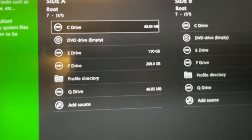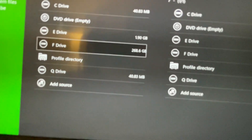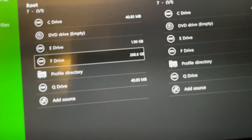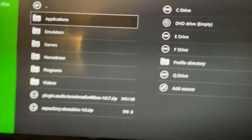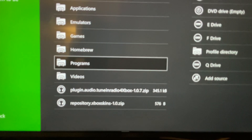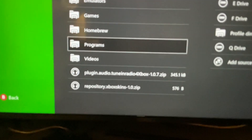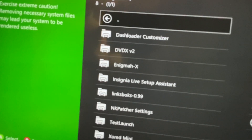I'm going to go to my file explorer here, and you see that I have an E and F drive. I saved it to my F drive, so I'm going to go there. If you soft-modded with your original hard drive, you're going to only have an E drive. In my case, I'm going to go to the F drive. We're going to go to programs — I'm sorry, my camera skills aren't that great, I'm recording with my iPad right now, so it's kind of unwieldy. So we're going to go to the Insignia Live Setup Assistant folder here.